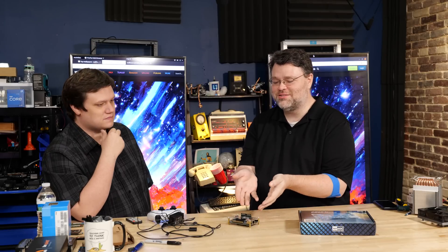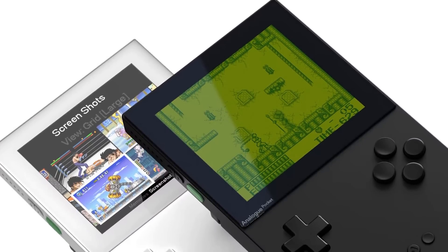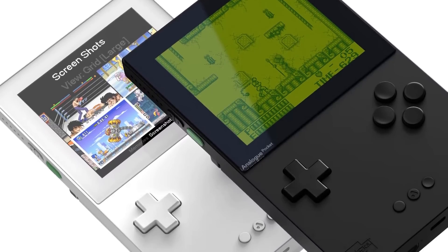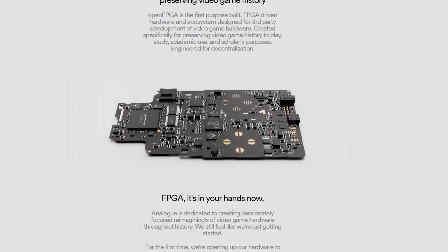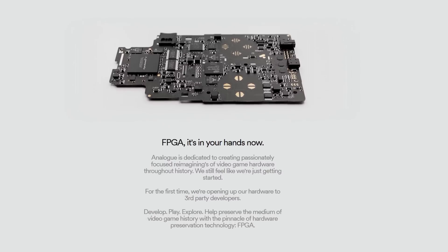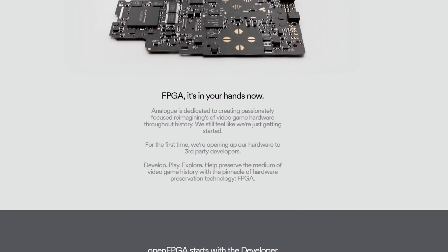There's a company called Analogue that does a lot of stuff with FPGA. They have a handheld system called the Analogue Pocket that plays a bunch of handheld games, and they've opened that up so a lot of MiSTer cores are being ported to Analogue systems. If you want to get into this at a slightly lower cost but with a little less flexibility, I'd recommend looking at Analogue's stuff — I'll link that in the description.